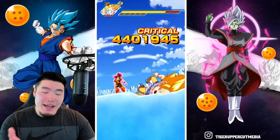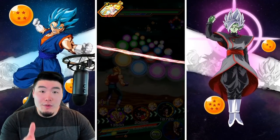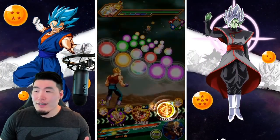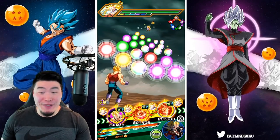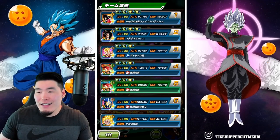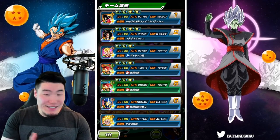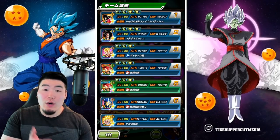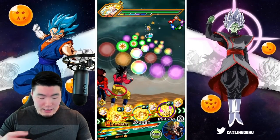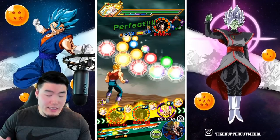If you're a global player watching this right now — and I imagine there are a good amount since my audience is primarily global — there's really no real reason to summon for anything else before the anniversary, which is in July. There will be other good units along the way, but none of them are even close to what these two LRs are. Defense is now up to 280,000. It was at 175,000 to start the event, so after two appearances it's almost doubled. And still rising, still getting tankier and tankier.